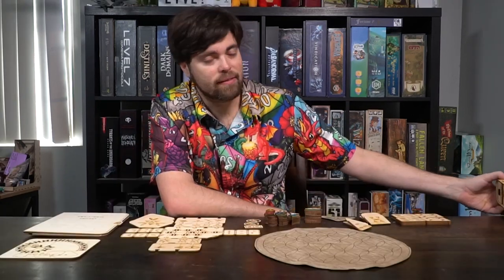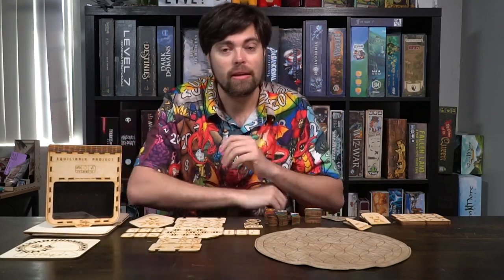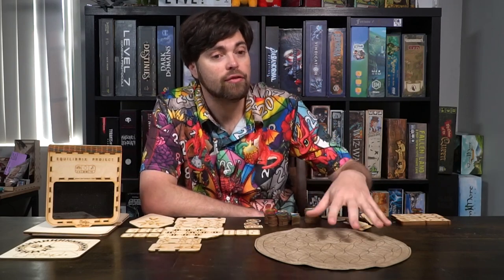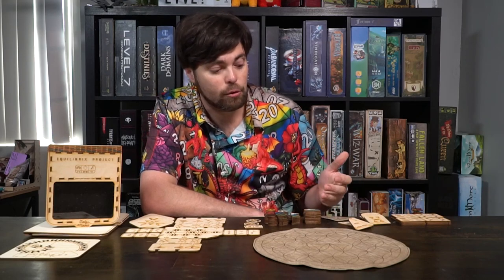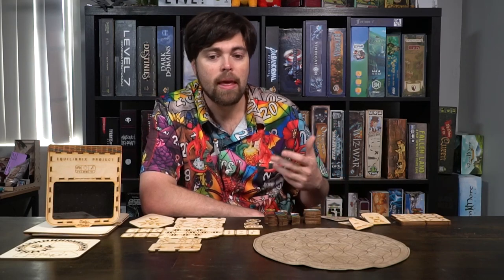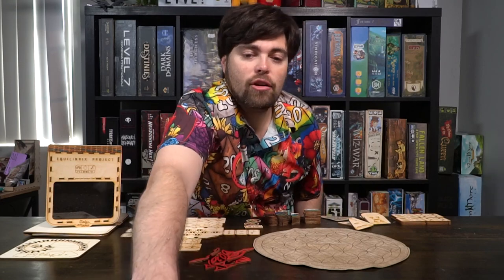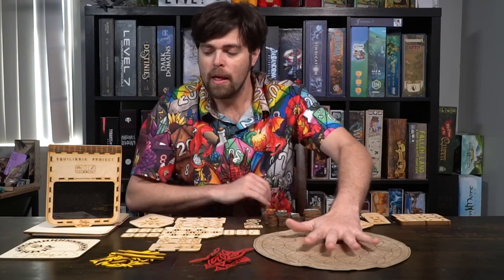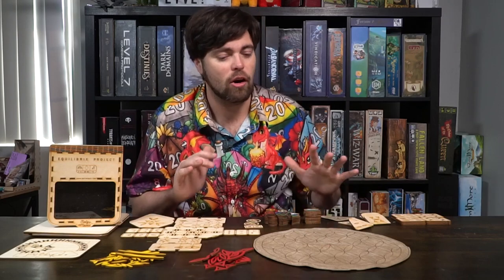The last game of the trilogy is called Project. This one is definitely the most engaging and most complex variant of the three. As far as my copies go, this utilizes pieces from the original Connect version of the game. So for the other colors — green, blue, white — in order to run red, yellow, and black, you're going to need the pieces from the previous game as well as the game board. That may not be true if you buy this game individually, but you'll have to check the campaign to see how that works.